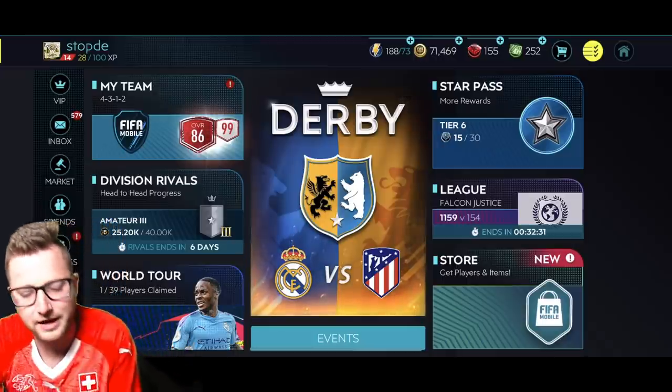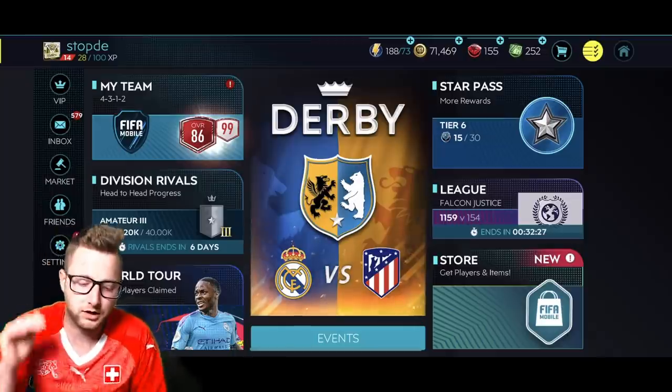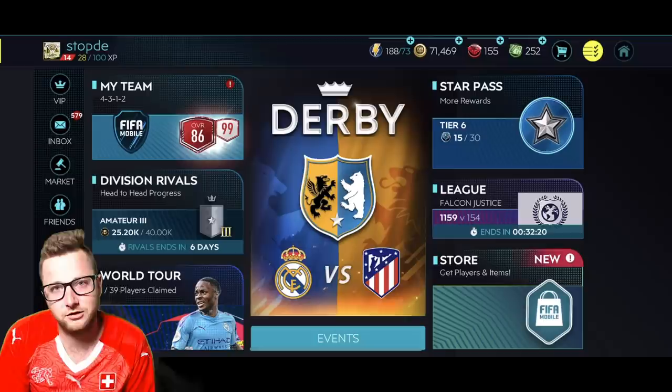So, how to make coins in FIFA Mobile. You probably see a lot of videos where people tell you how to make coins — it's like, just buy a bunch of players and then sell them on the market, which is great except you have to get those players first. So that kind of makes it tough.